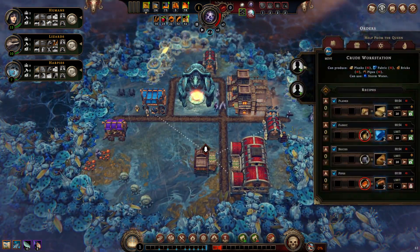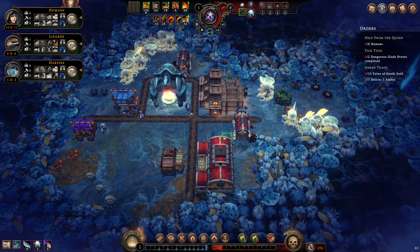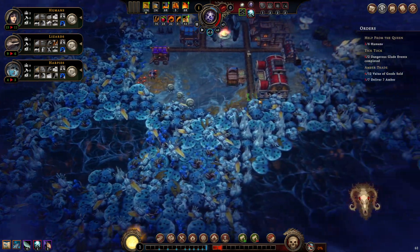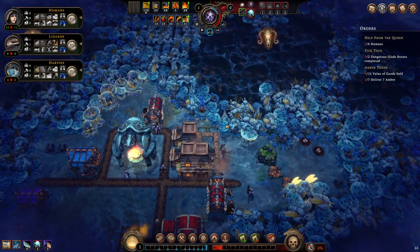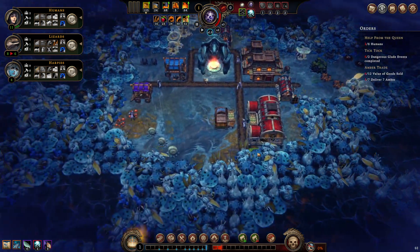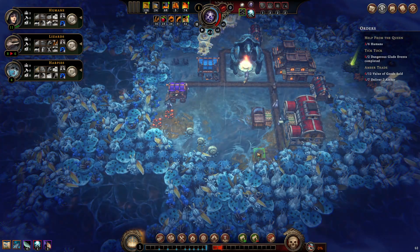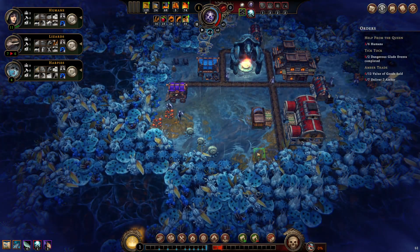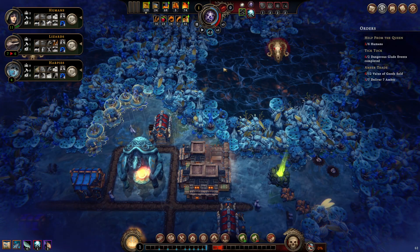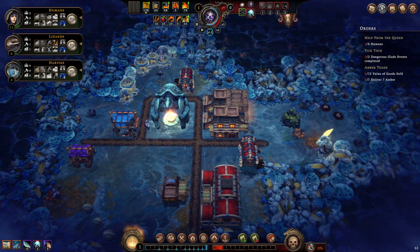Drop a stone miner and put him in the crude workstation because we could start doing some stuff. I'm going to head to this dangerous glade to the north — fingers crossed I won't need anything too crazy. I keep calling them 'deeds' but they're cornerstones. I want something that either lowers hostility, gives me more people, or the fungal guide cornerstone which gives an almost infinite amount of mushrooms.